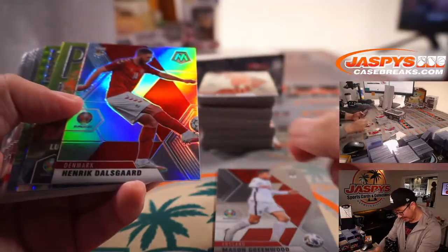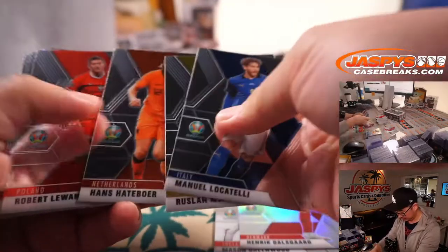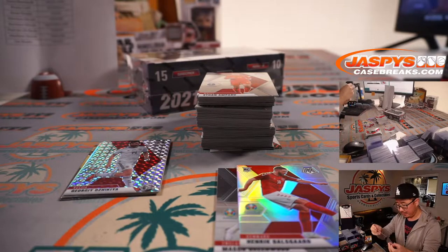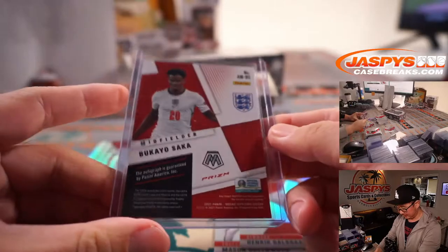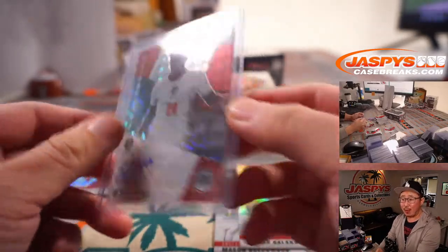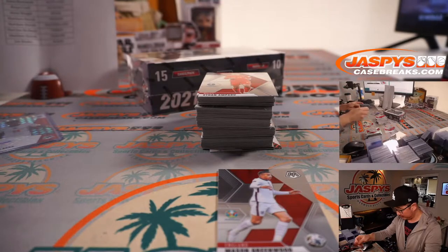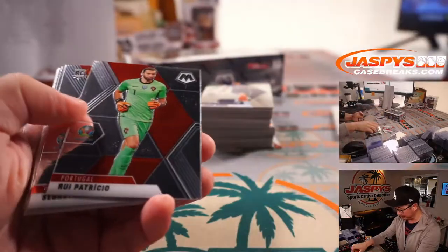There's Heinrich Dalsgaard for Denmark. And the autograph is Bukayo Saka — nice. He hasn't been playing too many minutes for the England national team, but he's an up-and-coming star for Arsenal and for England, really. That goes to Brian Croft and the Three Lions. Is it coming home? Football may be coming home. He's still really young though — he's got many more major international tournament cycles to work through.